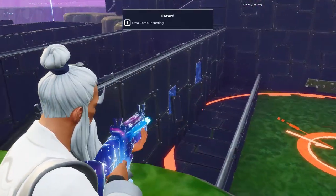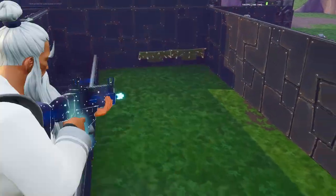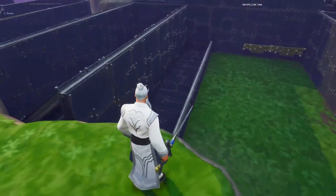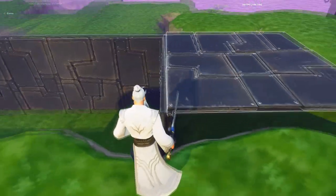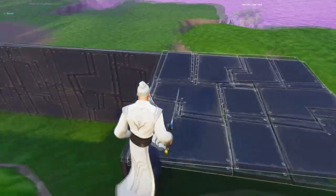Lava bump is always dropping in this area, but I just shifted the lava bump — as you can see — one more tile to the spawn. So just block this area with one wall and one floor piece, that's all.